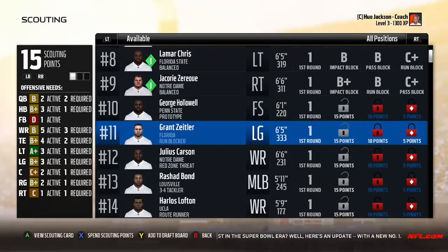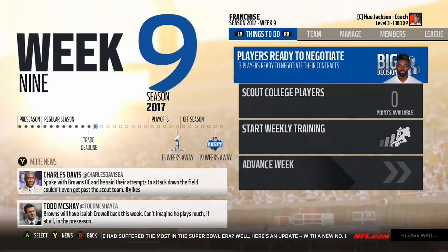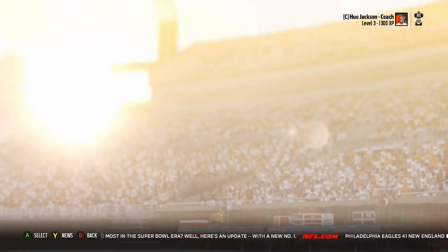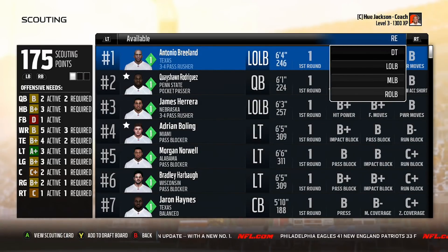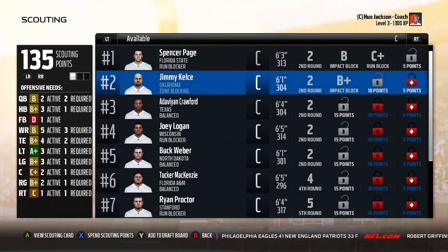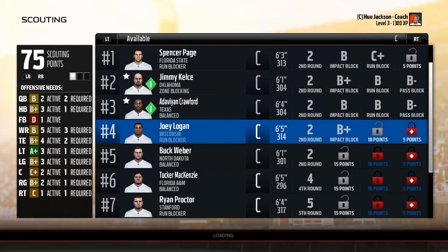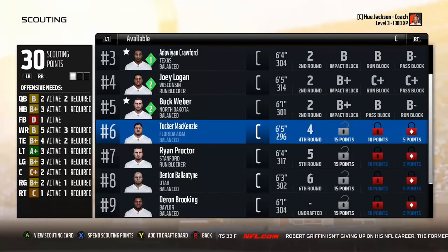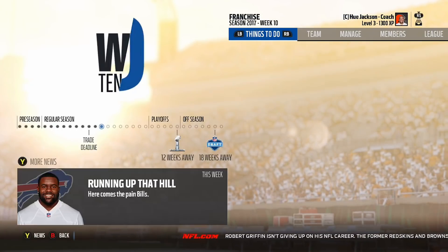Along the lines of what you get out of scouting — if you're going to stick with the current system with scouting points — the attributes should at the very least be randomized. Instead of always getting the best attribute first, it should be random, so when you unlock the first attribute it might be his first, second, or third best. This prevents situations where you see a C or C-minus on the first attribute and just move on, knowing everything else is worse. Another thing to consider is allowing you to choose which three attributes to scout rather than just getting the three best, so you have a say in what information you're unlocking.